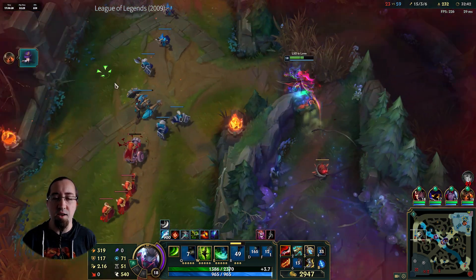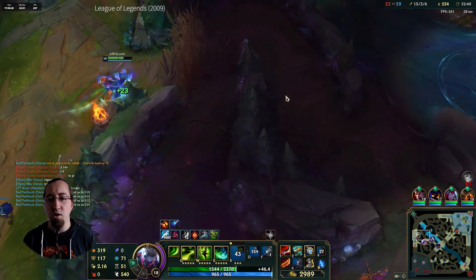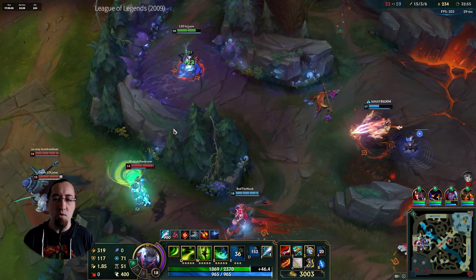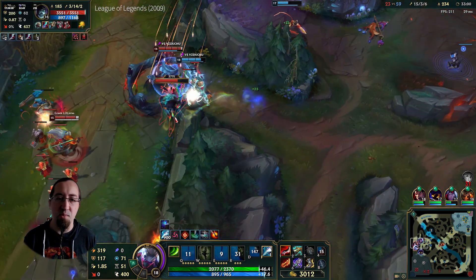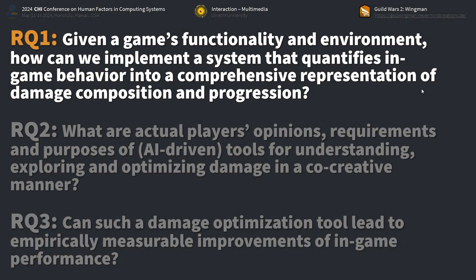Certainly, inflicting damage is not the only crucial dimension that determines the success of a combat or match, as often strategic movement, reaction speed, predictive capabilities, communication, and other factors are more decisive for the fight. But learning how to optimize one's own damage potential and how to make the most out of the player character's possibilities is considered essential for success and efficiency. This is why we wanted to look at that more strategically and estimate how we could intervene best in order to foster the understanding of how damage unfolds.